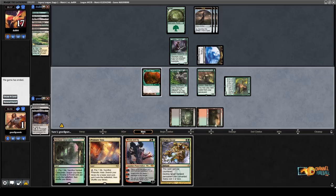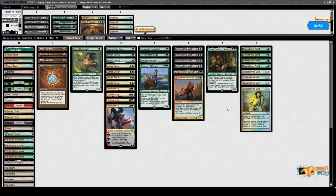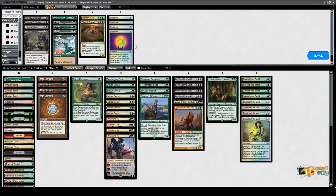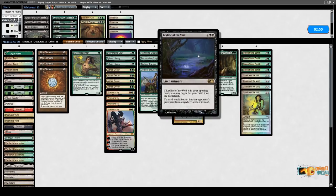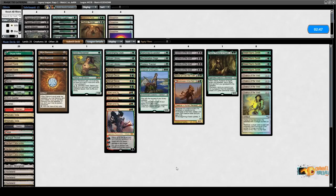Let's continue this. I think I really like this sideboarding. My opponent managed to beat Leyline plus a pretty reasonable draw. Plague Engineer looks fine, looks not fine. Let's go with this.